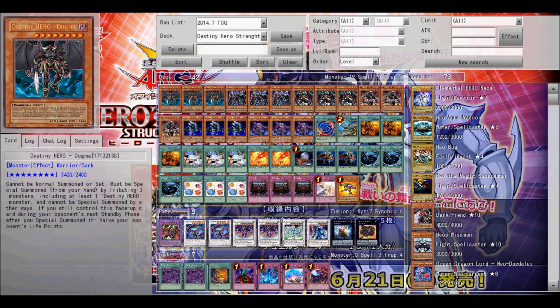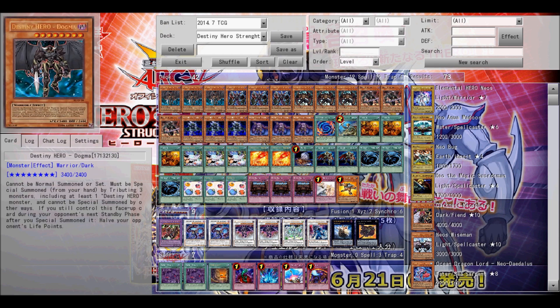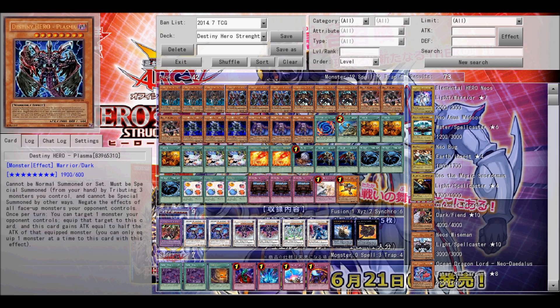The first guy we're starting off with is Destiny Hero Dogma. He's good for the deck because he's level 8, and that means you can use Trade In here to draw two cards. Or if you really need his power, if you have a Destiny Hero on the field and two other guys, toss them and get Dogma onto the field to do a lot of damage and half their life points too in the process.